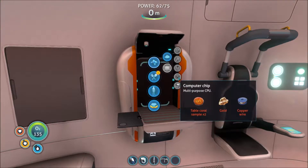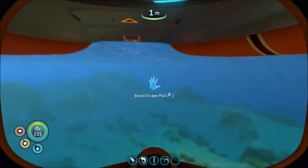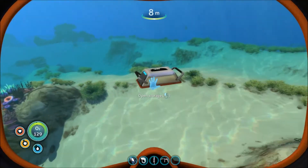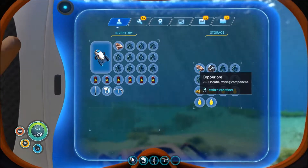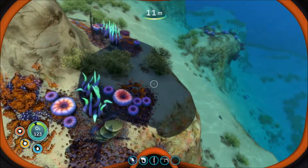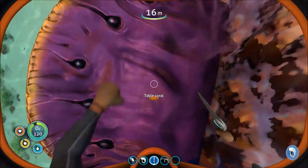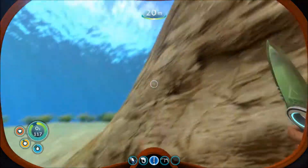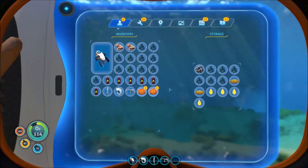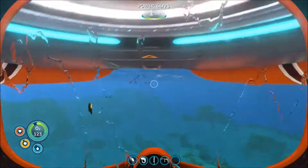We need two silver, two coral samples, a gold and a copper wire. Now out in my little floating case here — there it is. I think I've got the copper for the copper wire — I do. So all I need at this point is the coral samples which are right here and the gold, which I also have. So let's head inside and we can make that.